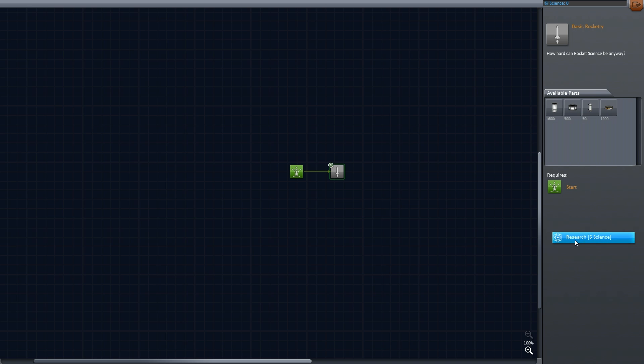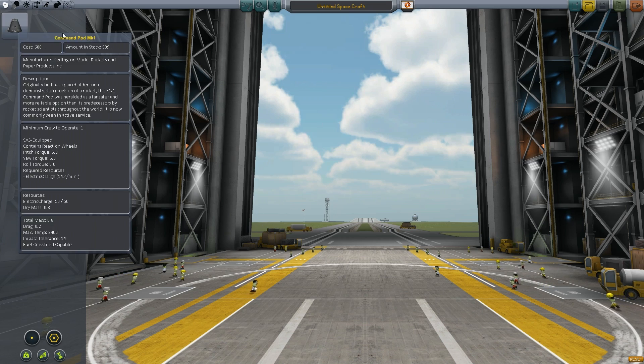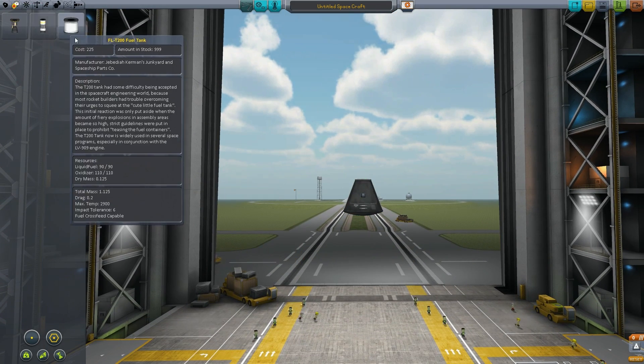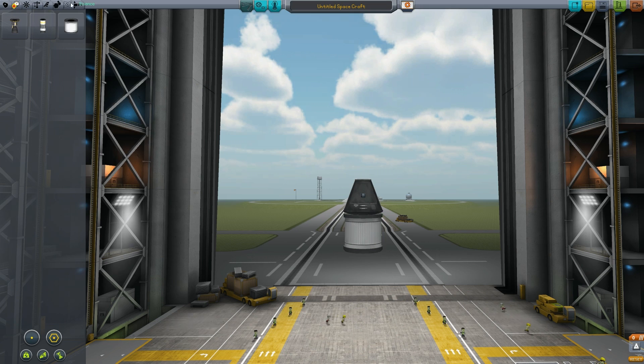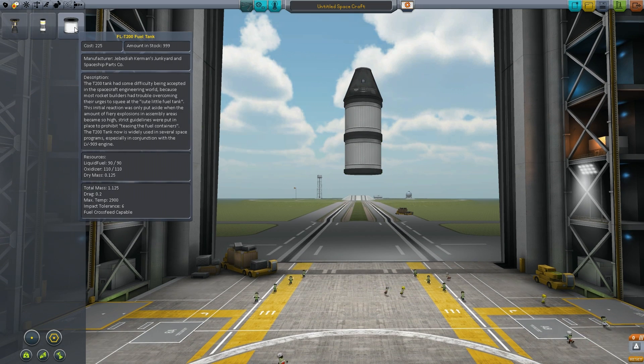We're gonna need to do a mission before we grab this because we have zero science. So we'll jump into the VAB. Here we are. Let's grab a command pod because that's what we need to start with. Go to propulsion — we don't have decouplers, so we're basically gonna have to strap this thing together with glue.